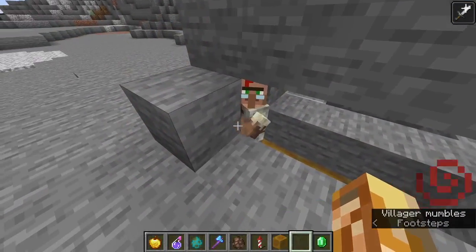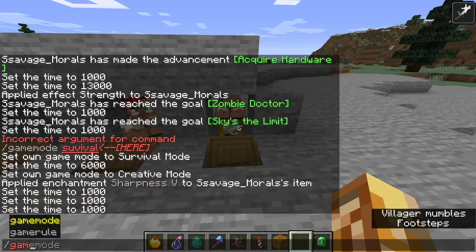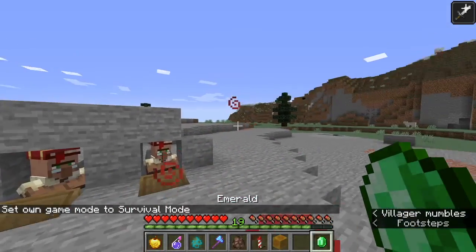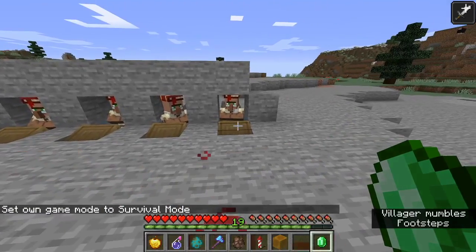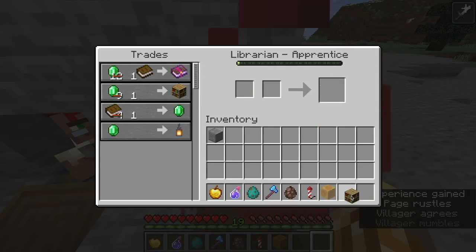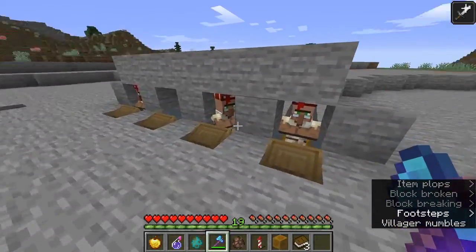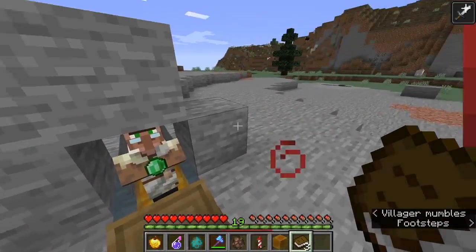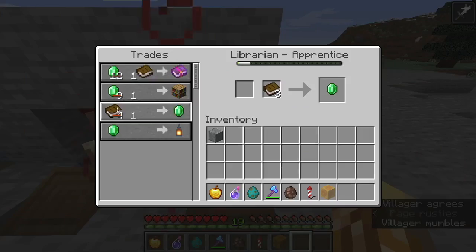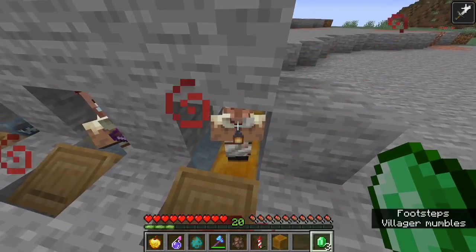Our villager friend has been cured. We can set our game mode to survival because you can do this in survival. All you're going to need is one emerald. Go up to this guy and buy a bookshelf for one emerald. Place the bookshelf, then break it — not with silk touch; you must break it with your hands or an axe without silk touch. Place the books from the broken bookshelf into the trade, and because of this book trade, we're going to get three emeralds. From that one emerald, we've gotten three more emeralds.